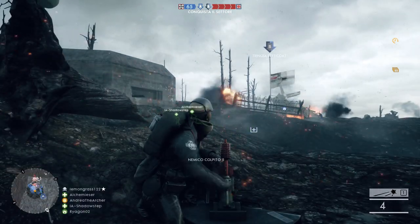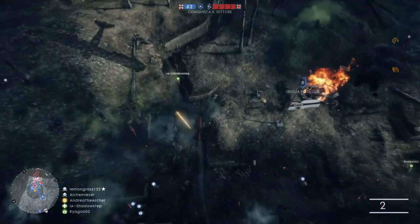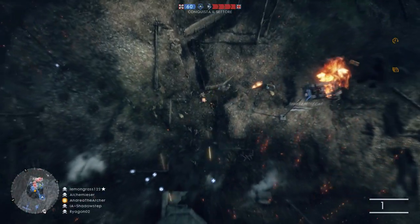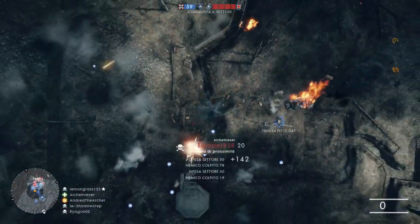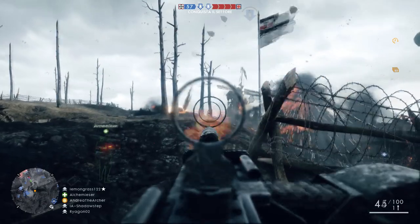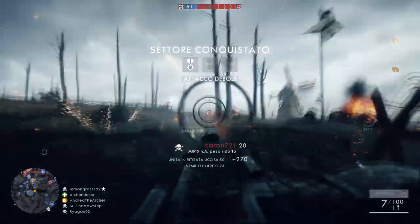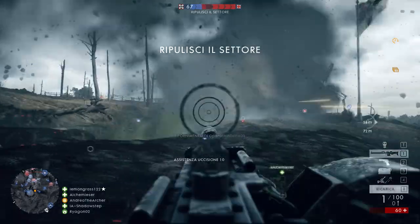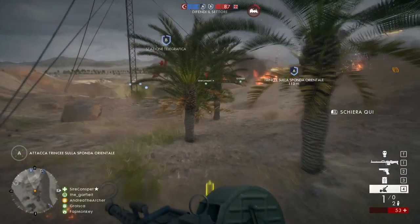Your priority targets when using the mortar are other mortar users, because they can kill you very easily — when you shoot your mortar you appear briefly on the minimap, and a good player will take that opportunity to rain down shells on you. Before shooting your mortar, look at the minimap — if you see other mortars in range, those are easy kills. With High Explosive you'll be able to kill them more easily since they're not moving.